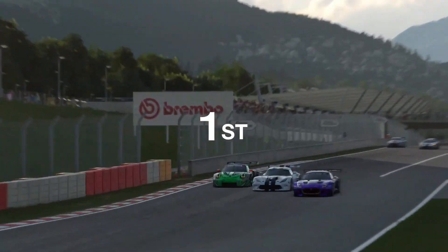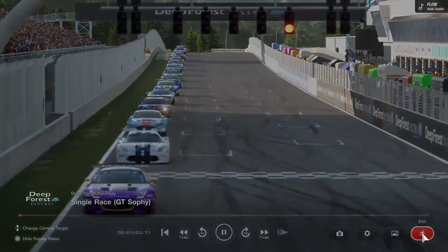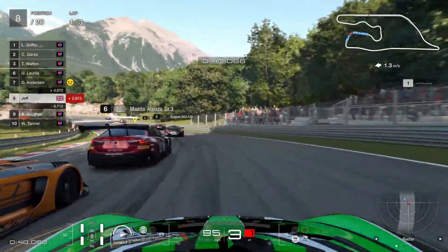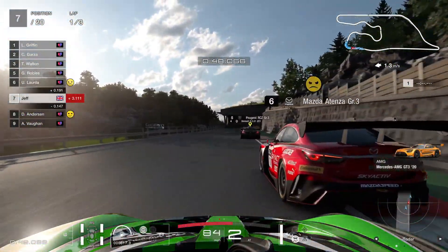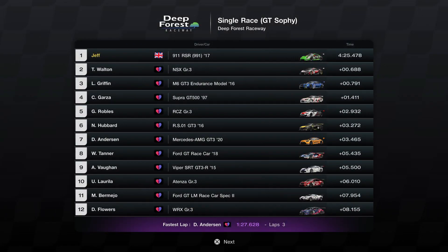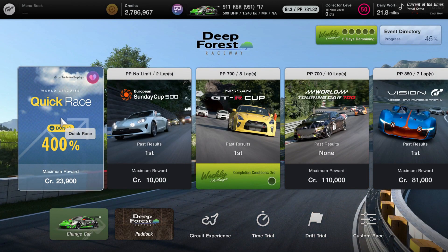I almost lost that, but I braked late on the last corner and they made a really good dive bomb — I turned in on him, basically. It was my fault the collision occurred. That just shows these aren't that bad. These are the intermediate ones — I'm going to try the hard ones now, same car, same track. I would prefer if they cranked it up a bit because that was a bit easy. The first three competitors were good, but the whole grid should be like that because I got through everyone easily and then had an actual battle with the leaders, which was good.